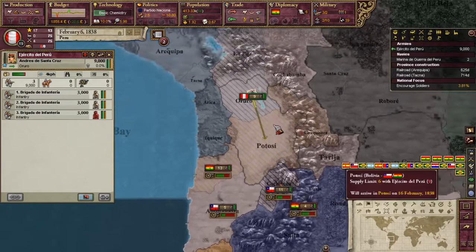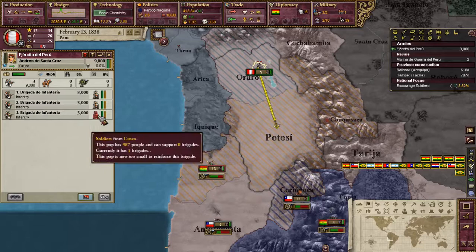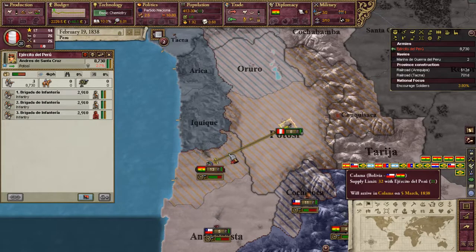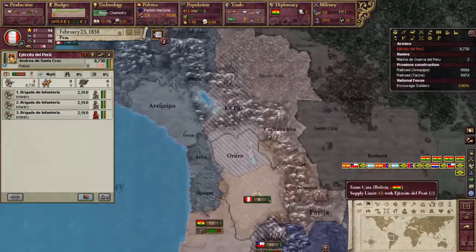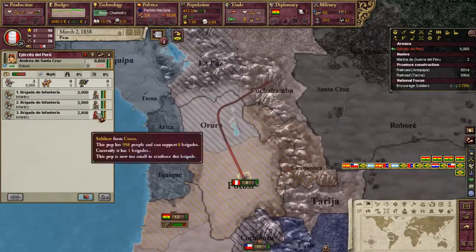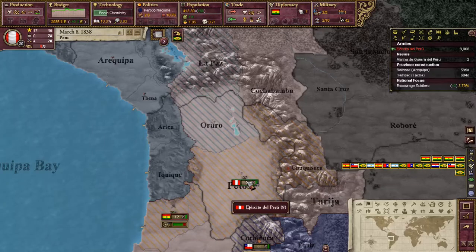Let's see if we can attack one of their units. I don't know if this will win or not. I really shouldn't — now that I think about it, I'm not going to. Cusco — where is Cusco? Oh, I can actually do it from right there.